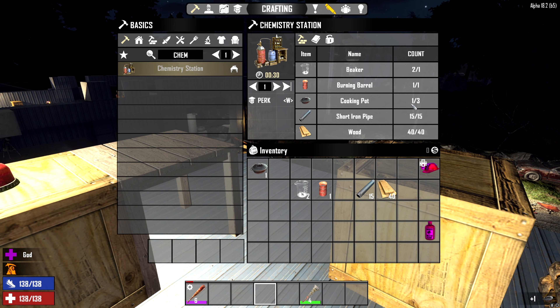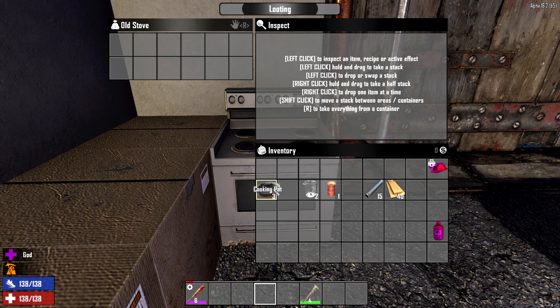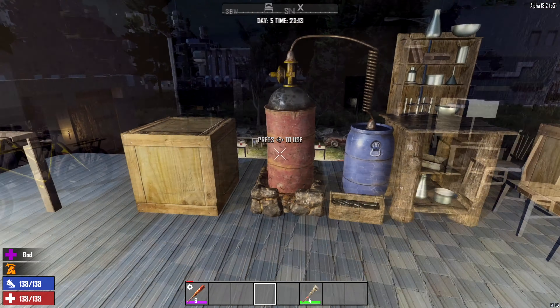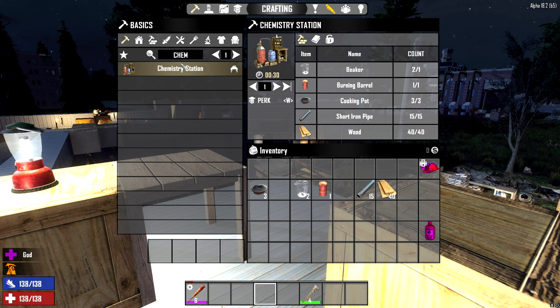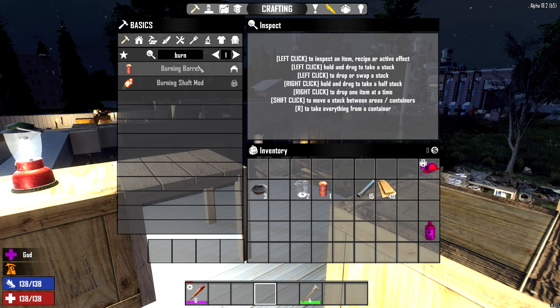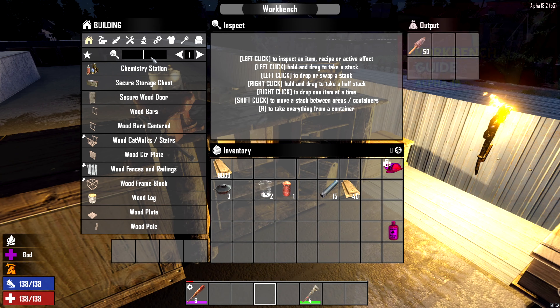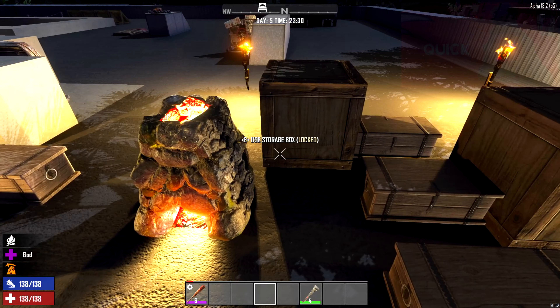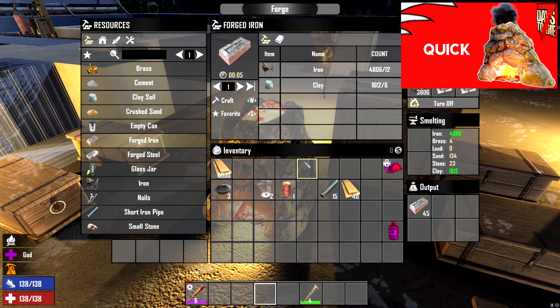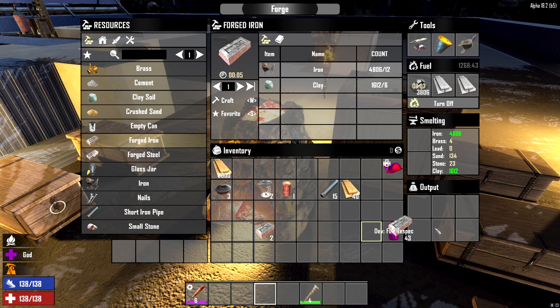We actually need three cooking pots. To get those extra cooking pots you can find them in old stoves, just grab those and bring them back. You're also going to need a burning barrel. A burning barrel is made from forged iron and wood — it requires three forged iron. Go over to your forge and grab some of that out. You can also make short iron pipes there, and we're going to grab three of those.